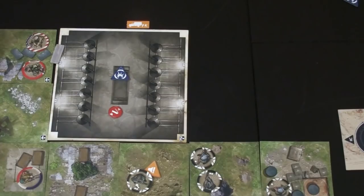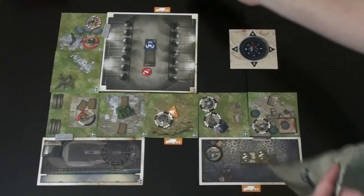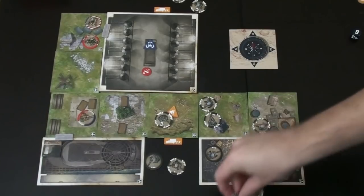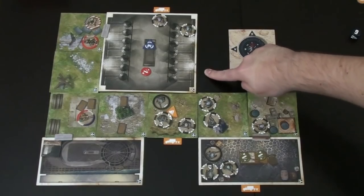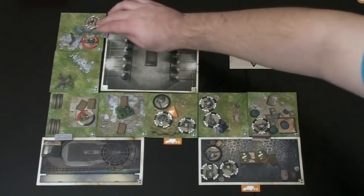That ends our commando phase. Since the alarm is triggered, we draw two enemies for each spawn point — two up here, two by the alarm, two down here. There's room on all tiles, so they enter. Now you might wonder why we didn't blow up the TNT earlier — well, this is why. You can spend zero actions anytime, as long as you don't interrupt a step, to trigger the explosion. So for zero actions — see ya, Nazis! Boom! We just cleared both objectives.